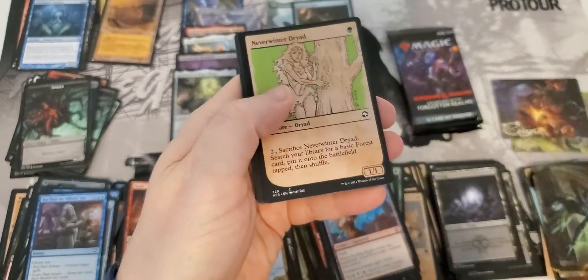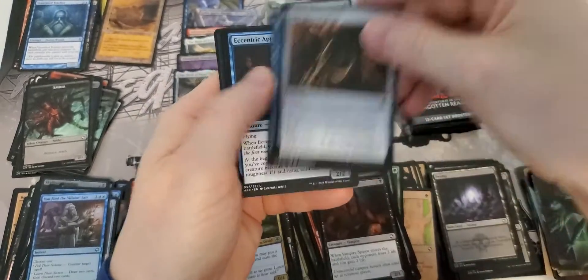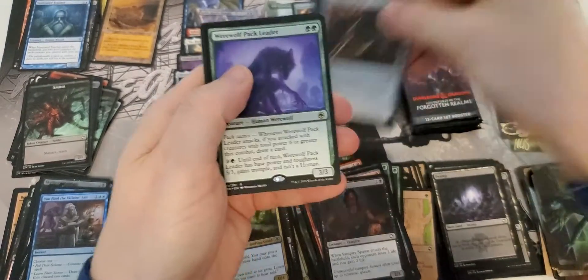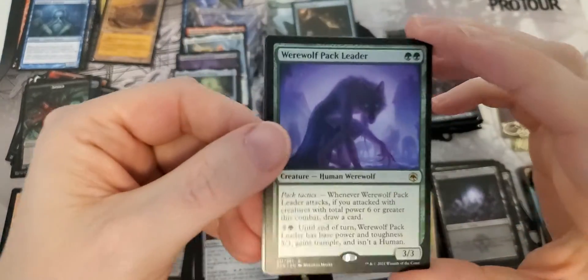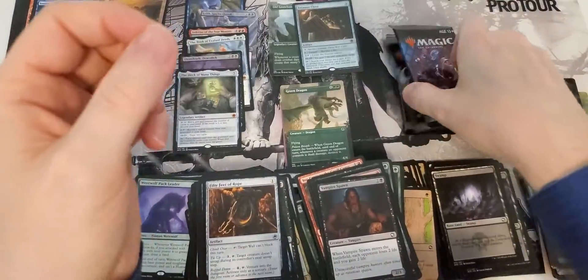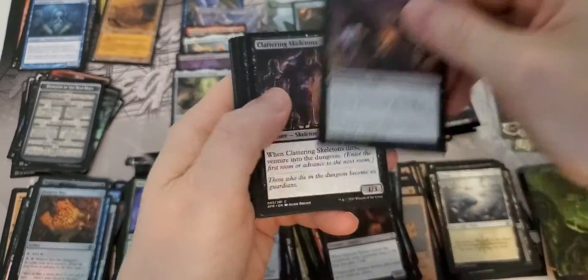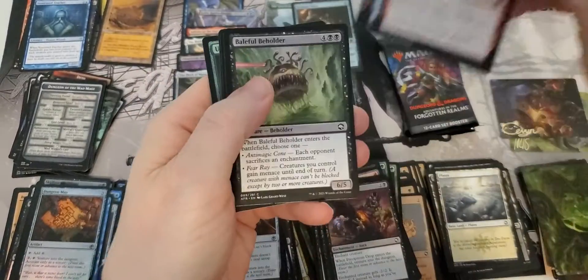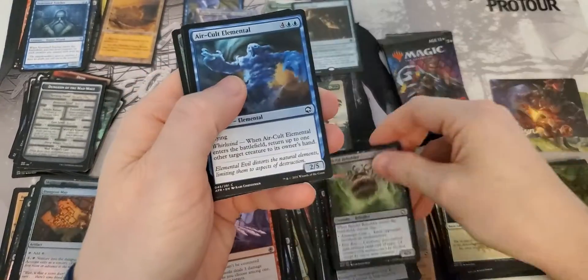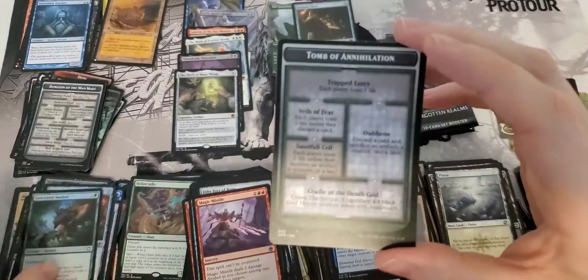Nice foil swamp. Uncommon, uncommon. Warwolf Pack Leader - seems to be a hard rare to get. Foil dungeon map and a dungeon. Three packs left guys and we're done here. Foil Ochre Jelly. Foil Vaskalus and the dungeon.